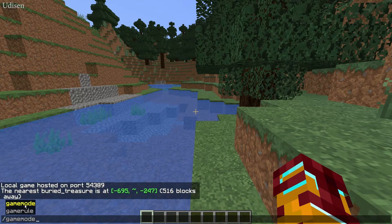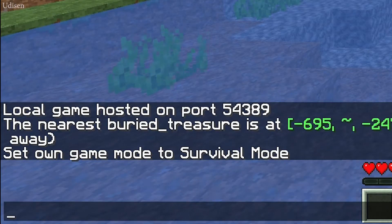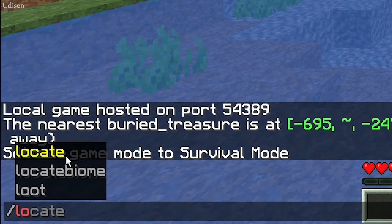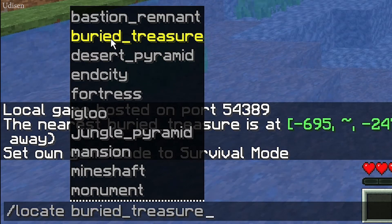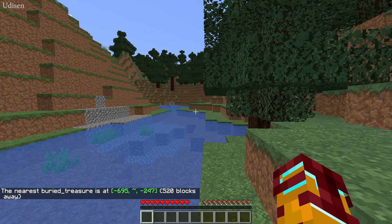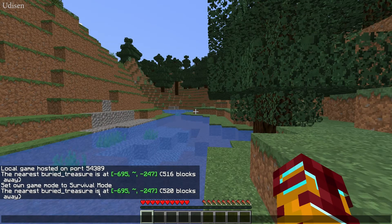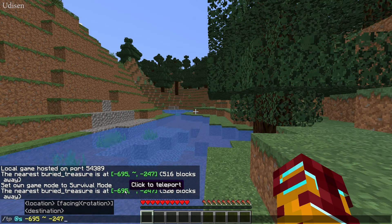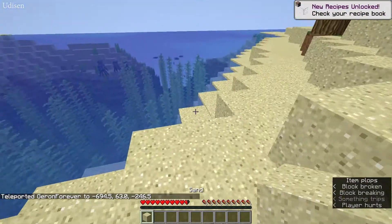This works in survival mode. Press the button and use this command: type 'locate' then 'buried treasure'. Press enter. After that you'll see a result — press the button to find the nearest buried treasure. You'll see a new command in the chat with coordinates.